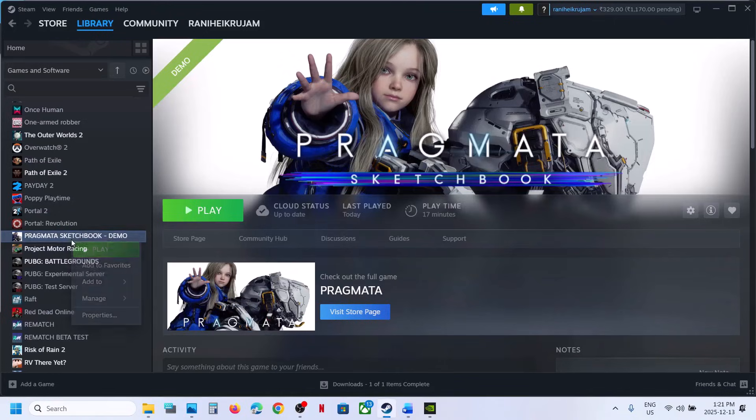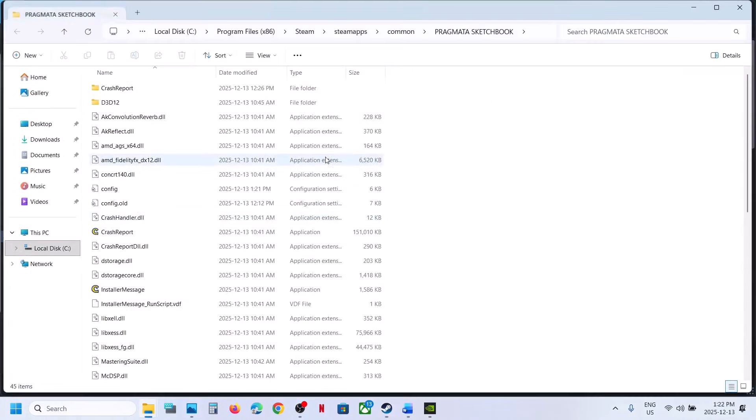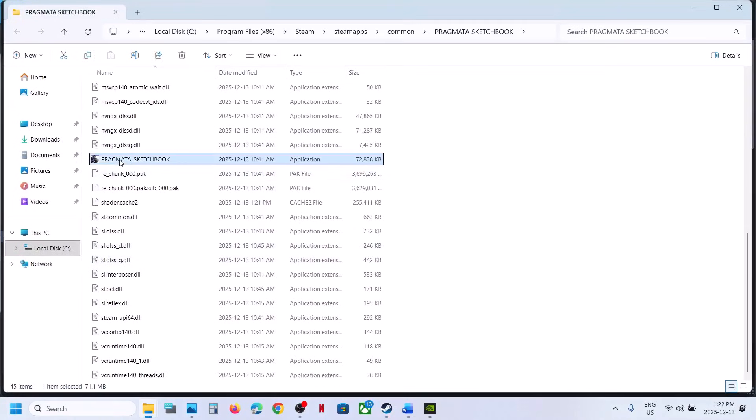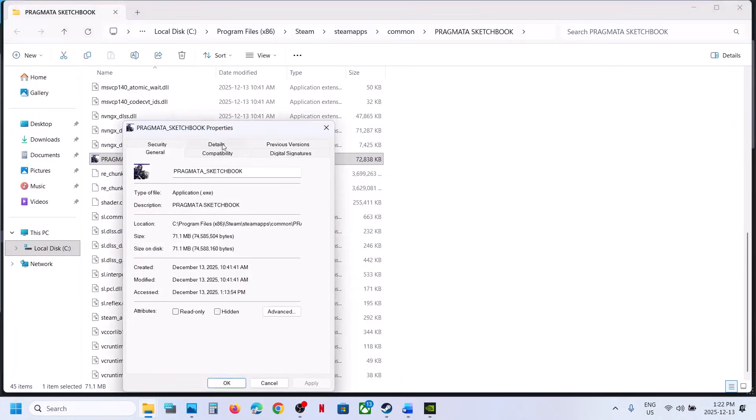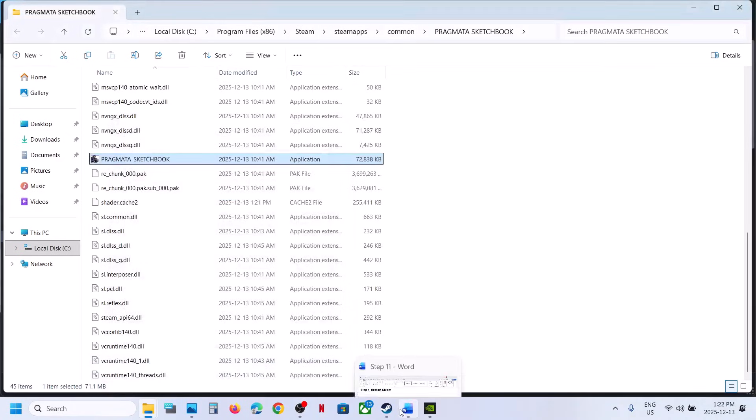Do the same thing with the game exe file. Right-click on the game in Steam, go to Browse Local Files. Find the game exe file, right-click, go to Properties, go to the Compatibility tab. If the box is checked, uncheck it, hit Apply, click OK, relaunch the game, and check.